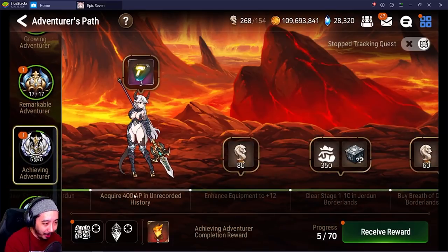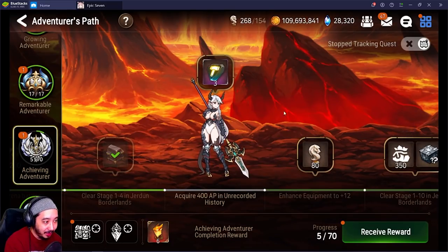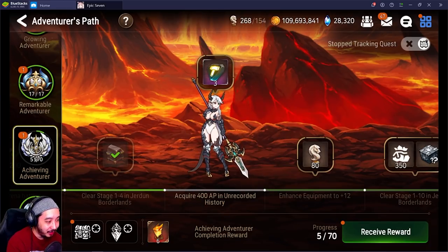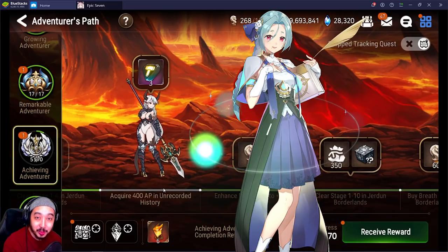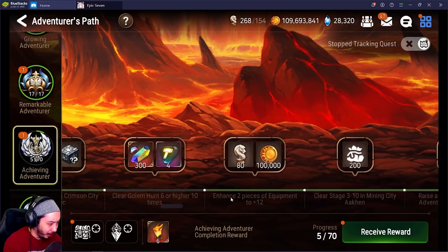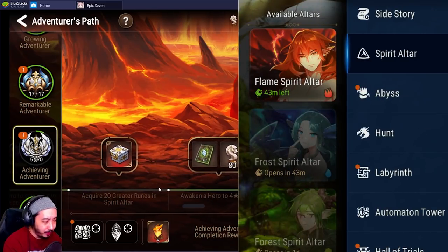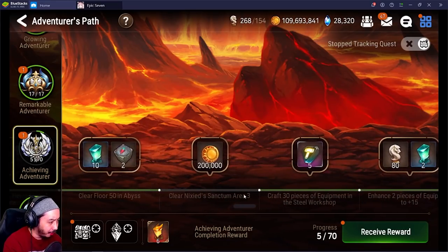Once you reach end-game, the big tip is the AP event. It scales from 400 to 600 to 800 — I didn't take advantage of it last event and I'm kicking myself for it. I would have saved so much energy. I'm probably going to hold off until I get SC Doris built, which is another tip I'll cover. End-game players, take a look at the Adventurer Path — a lot of it you'll have done, some you'll have to redo. Also, don't forget Golem — nobody wants to do it, but you've got to get it done.